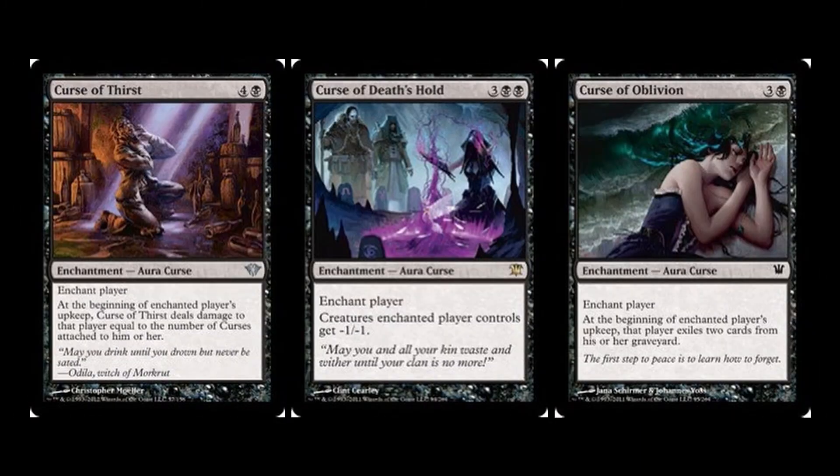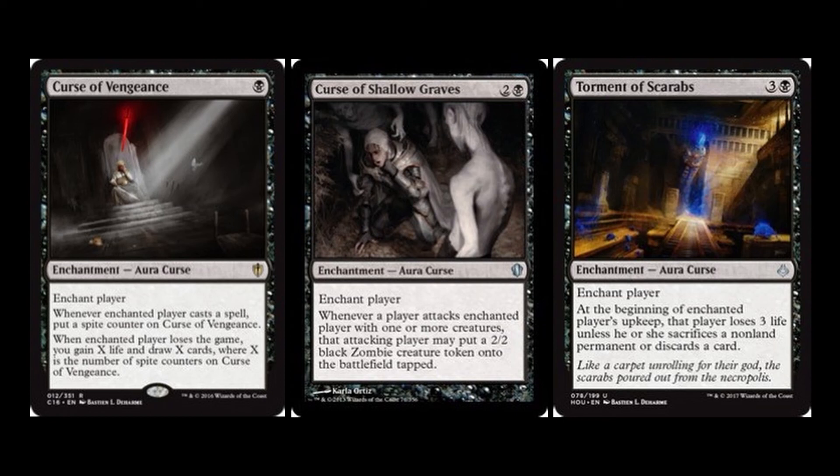Curse of Thirst for four and a black: at the beginning of the enchanted player's upkeep it deals damage equal to the number of curses attached to them — adding up quickly late game. Curse of Death's Hold for three black black: all creatures the enchanted player controls get -1/-1. Combined with Overwhelming Splendor making everything a 1/1, this means all their creatures effectively die. Curse of Oblivion for three and a black: at the beginning of the enchanted player's upkeep they exile two cards from their graveyard, slowing recursion players down. Curse of Vengeance for a single black: whenever the enchanted player casts a spell, put a spite counter on it; whenever that player loses the game, you gain X life and draw X cards where X is the number of spite counters.